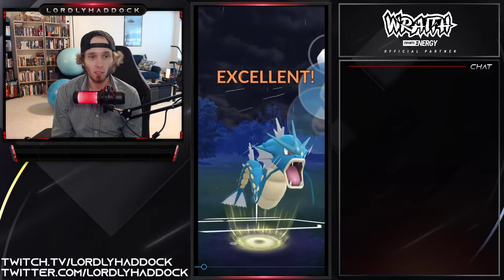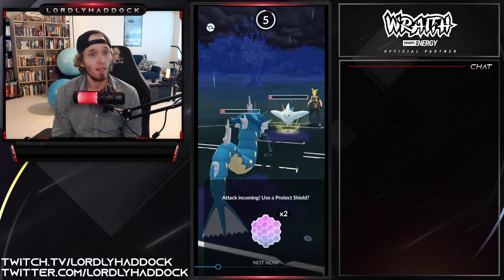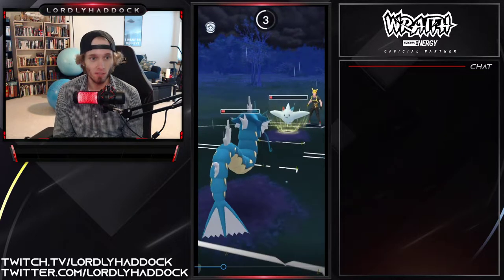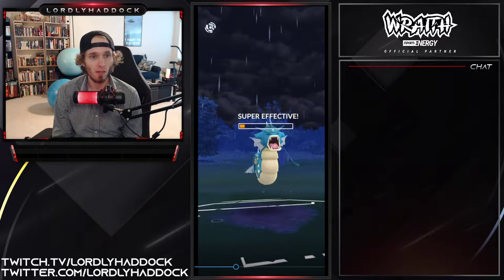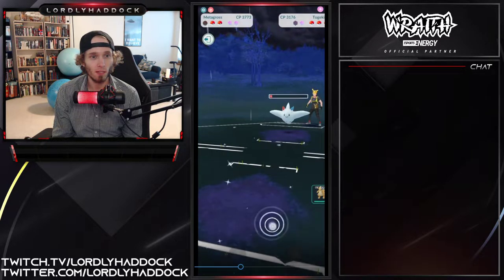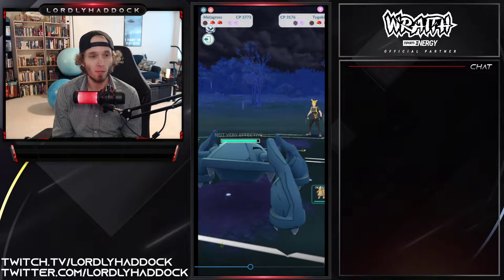The Togekiss is probably looking to just farm down, but he gets the shield which is huge. He got the CMP on it so he doesn't shield — perfect, good job Mulder. The Ancient Power goes off so he's probably just bringing in his Metagross to farm him down, and now he has two Bullet Punches of energy.